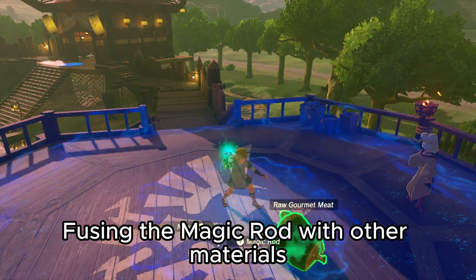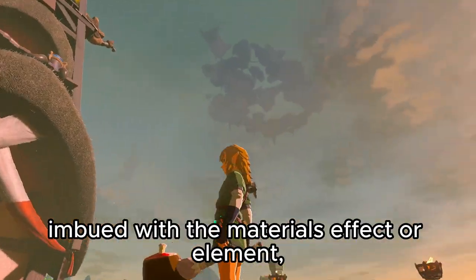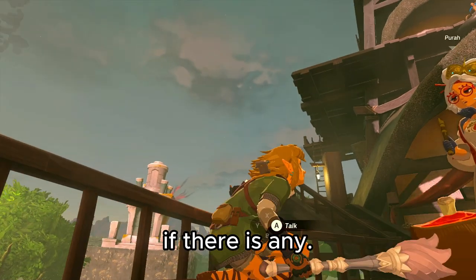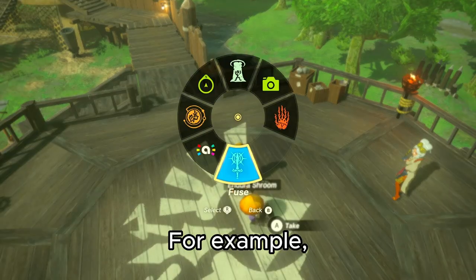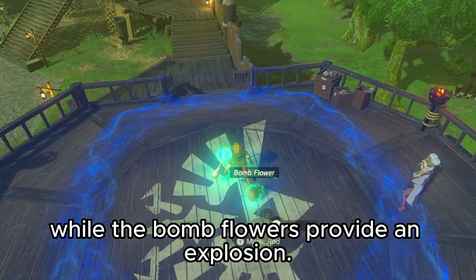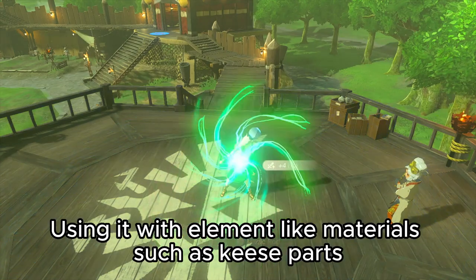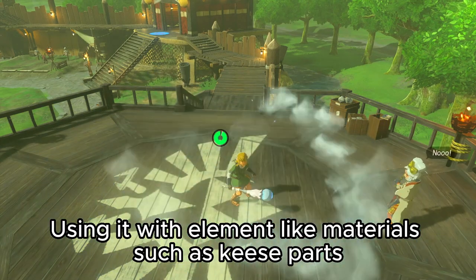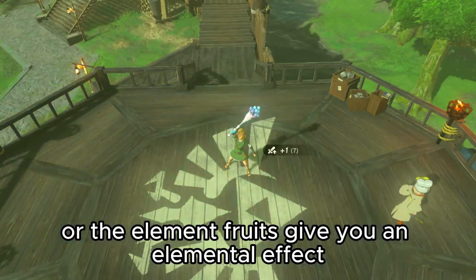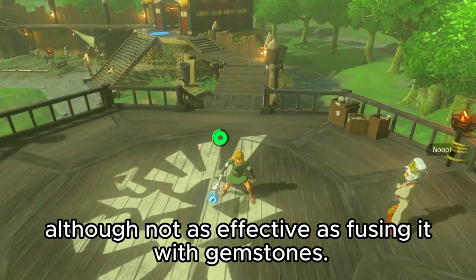Using the magic rod with other materials will create a regular weapon imbued with the material's effect or element, if there is any. For example, mushrooms produce a bouncy effect while bomb flowers provide an explosion. Using it with elemental materials such as Keese parts or elemental fruits gives you an elemental effect, although not as effective as fusing it with gemstones.